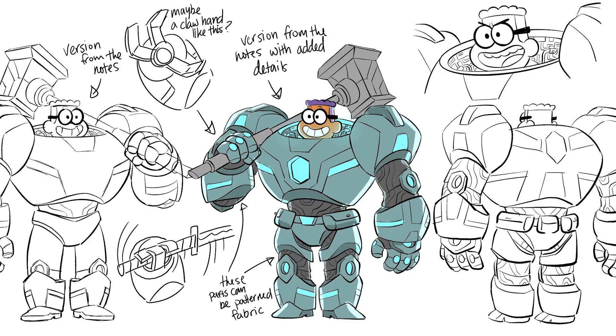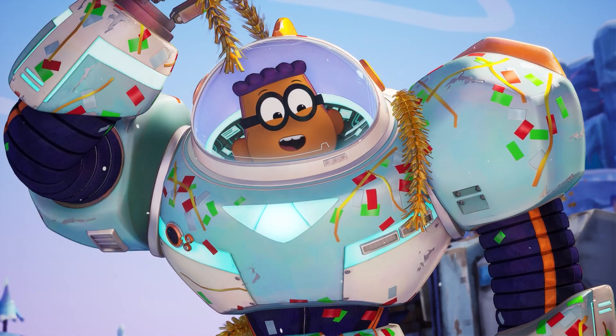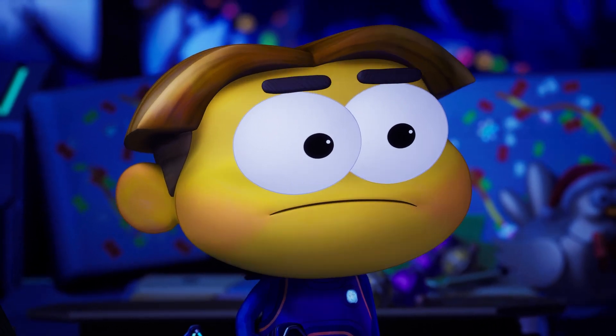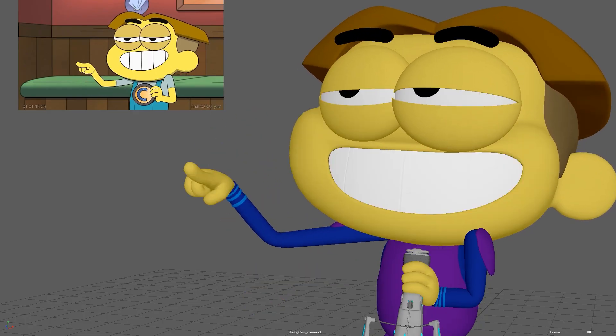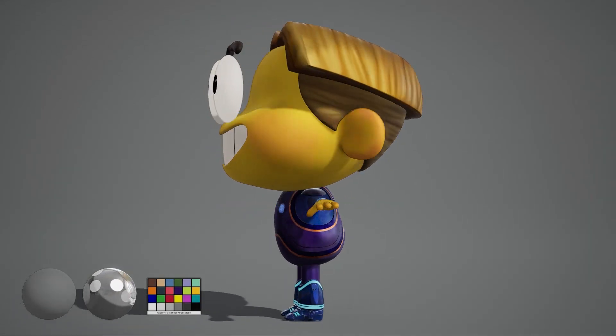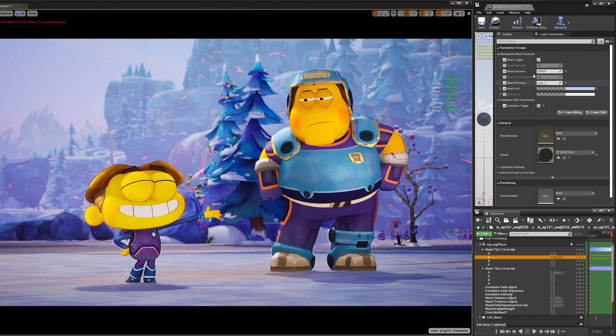Whenever you're converting 2D animation into 3D, it's always a big challenge, and the largest challenge is usually translating the characters. Our big ticket items were making sure the Greens felt like themselves — motion-wise and design-wise — so that when you looked at it you'd say, 'Oh, that's Cricket.' It was really important to create a custom stylized look that could flatten out all the forms and reduce the dimensionality so the 3D characters could feel like their 2D counterparts.